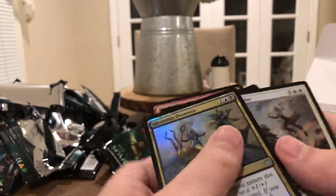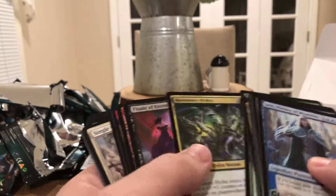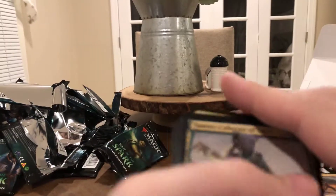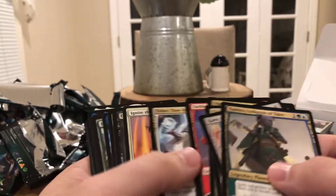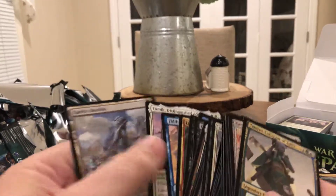All in all, not bad — at least I was happy with it. Here's all our rares and mythics, here's our foils. Our best foil, second best would be Gleaming Overseer. Here are our planeswalkers — one, two, three, four, five, six, seven — seven rare or mythic planeswalkers. Thanks for watching, don't forget to like and subscribe. Talk to you guys next time!